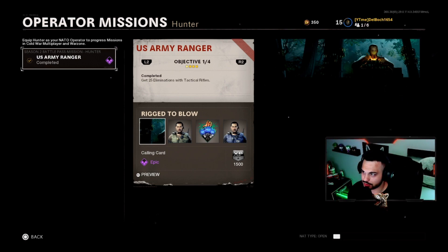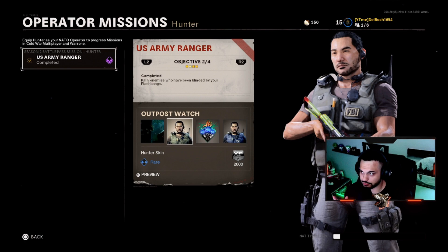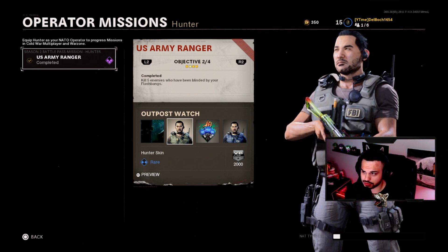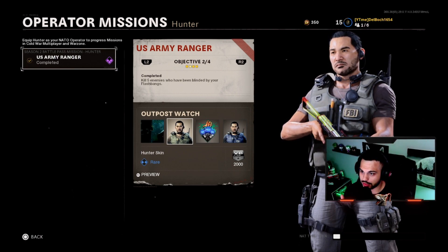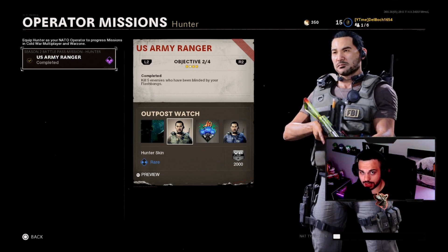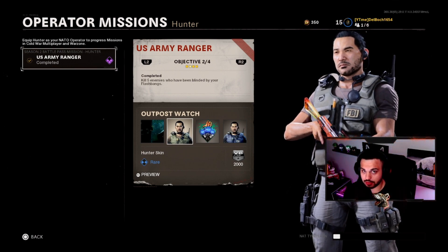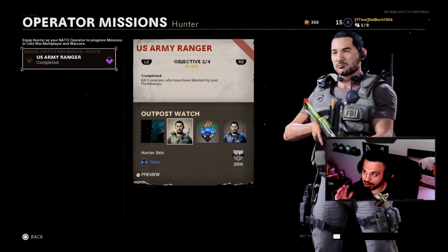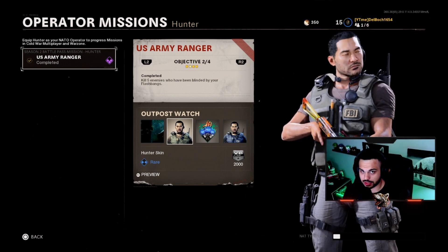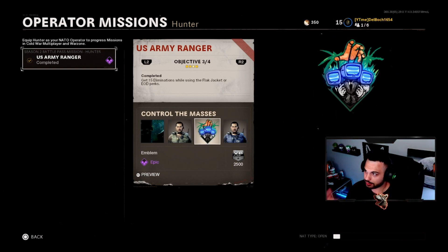The next one I will show you — this one probably took me the longest — is the flashbang kills. What I'd recommend is playing Team Deathmatch, not Hardcore. If you blind somebody who has Tactical Mask on, it will not count. You have to be lucky enough to hit somebody without Tactical Mask, keep them blinded for at least a second or two, then kill them. I'll show footage of that coming up.